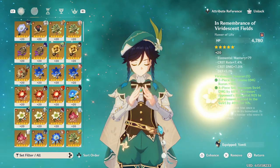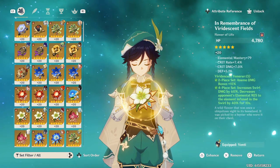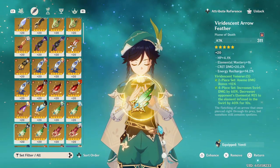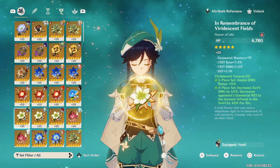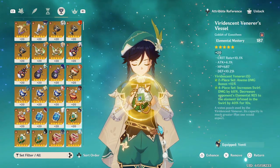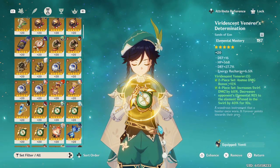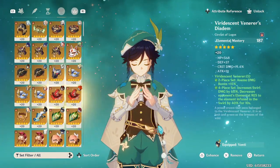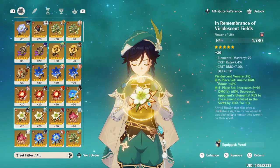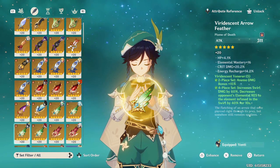For stats and substats: on your Flower and Feather, look mainly for Elemental Mastery and Energy Recharge substats. Crit is okay but he's an off-field character so EM is the priority — I have 79 EM on my Flower. For Sands of Eon, Goblet, and Circlet: all Elemental Mastery. There's no scenario where you'd run him on-field. You want EM for burst swirl damage and ER substats since you'll need quite a bit of Energy Recharge to burst frequently.